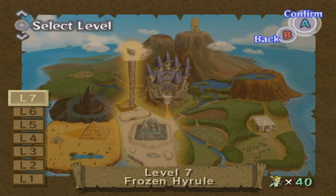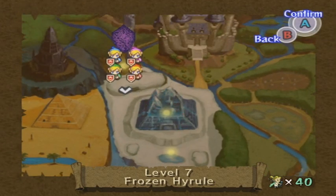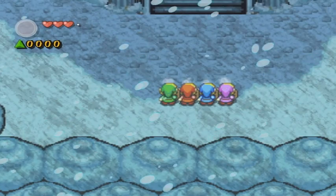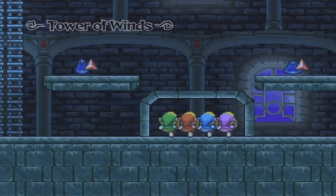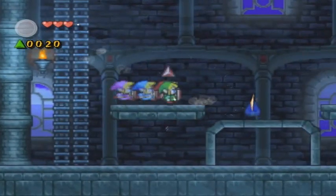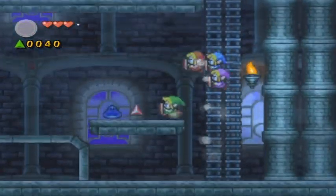What's up guys, welcome back to more Legend of Zelda: Four Swords Adventures. In the last episode, which was a very long time ago, we did the ice temple. Today we're going to do the Tower of Winds and save Princess Zelda once and for all. This is actually rather long so it might be split into two, just because it is a very long tower — it's the final dungeon right before you fight the final boss.